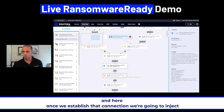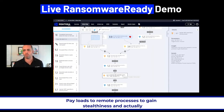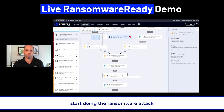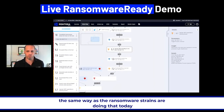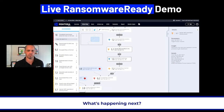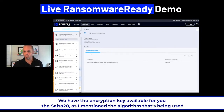Once we establish that connection, we inject payloads into remote processes to gain stealthiness and start doing the ransomware attack the same way ransomware strains do it today. What happens next: we generate the encryption key. You can see the encryption key available — the Salsa20 algorithm that's being used.